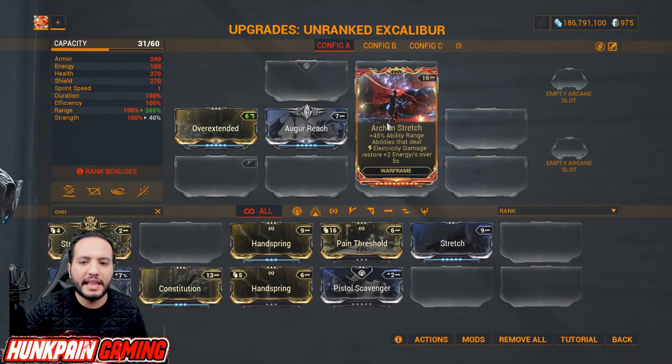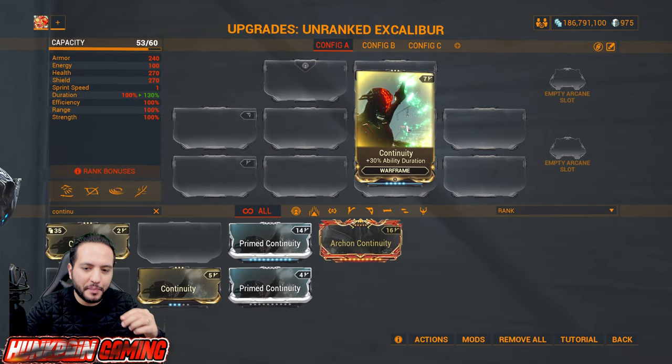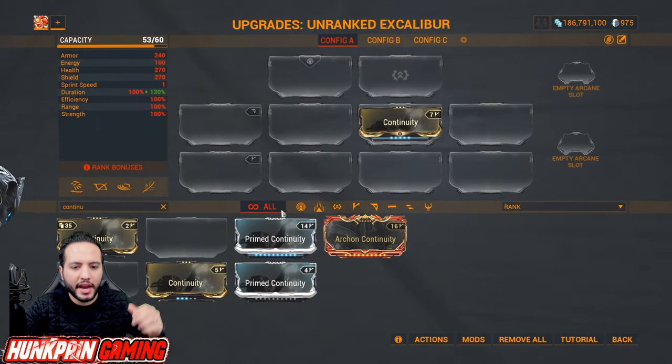Archon Stretch: abilities that deal electricity damage restore energy over five seconds, which comes in very handy for different Warframes, for example Volt. Now let's talk about Continuity for ability duration — you're going to start with this one and then upgrade it to Primed Continuity, one of the most used mods in the game.